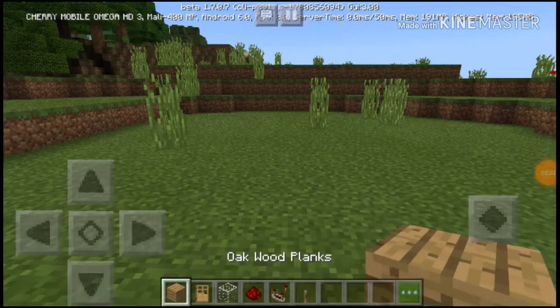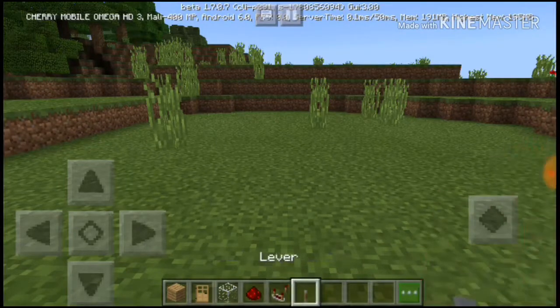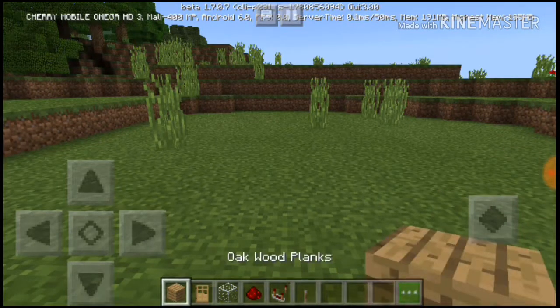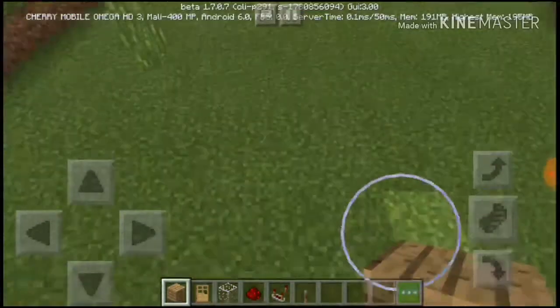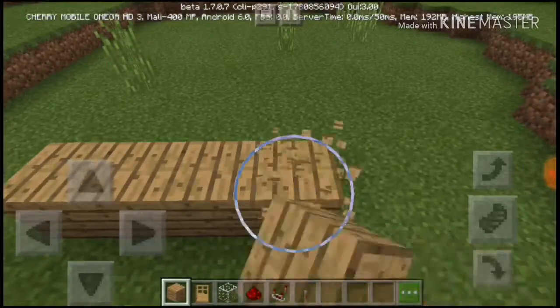Here's the material. All you need is: blocks of your choice, a door, glass, a redstone comparator, and a lever. Let's get started.